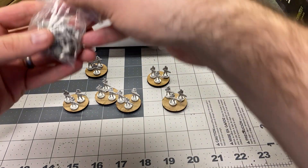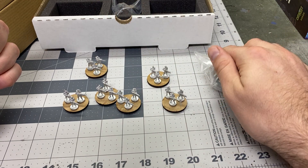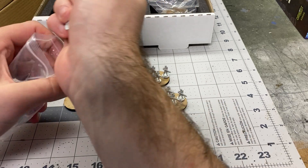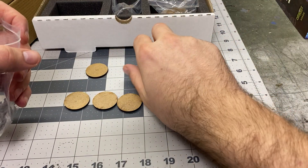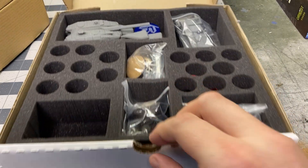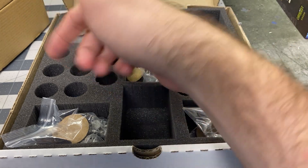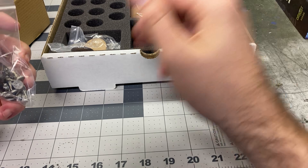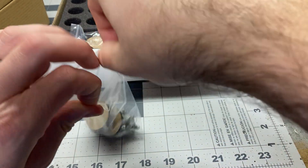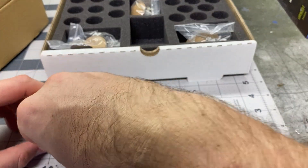You get two bags of these guys, so you get a total of 32 Vlost figures with 12 MDF 32-millimeter bases. And just look at this storage solution they've come up with — isn't that amazing? The little wells for the dice, which I'm sure you could put bespoke individual figures in to represent a commander or something. And these guys are the Federation of Columbia — you get two bags of these guys and six of these bases.